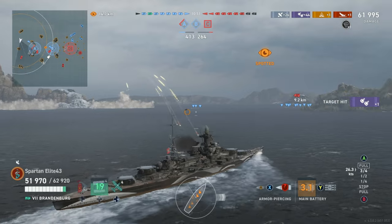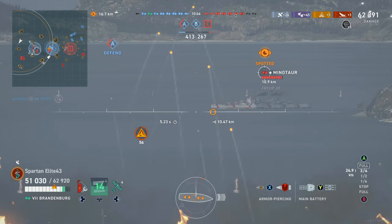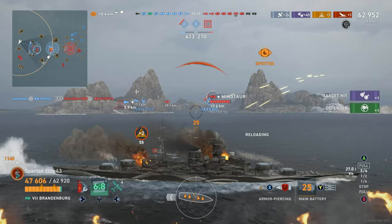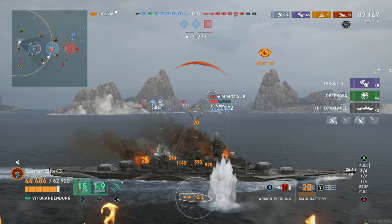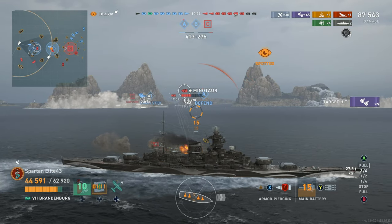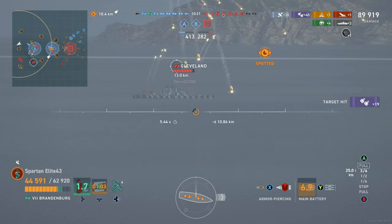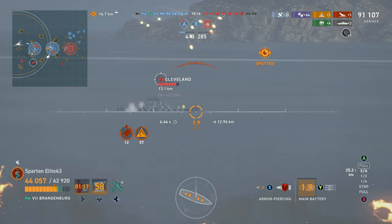When you're stacking up 15,000 to 20,000 damage salvos on people it's gonna hurt. We've got a Lightning in a smoke screen to our left and a Minotaur pushing up. Everyone knows the Mino is the easiest thing to citadel — we get two citadels, but that's only half his hit points and Mino gets a huge heal. Our secondaries are already over 60 hits in this game, which shows they are more than capable.